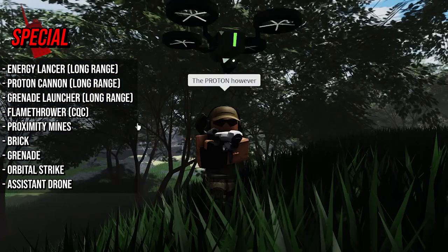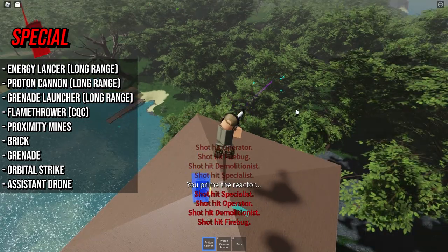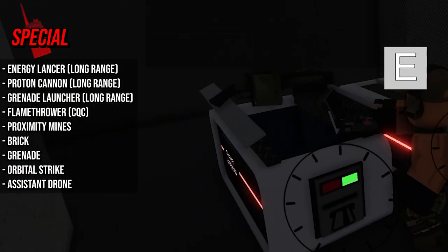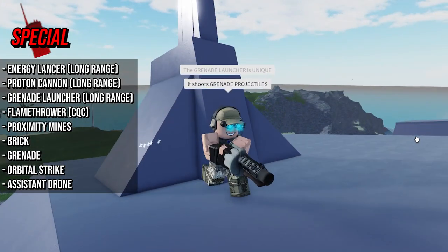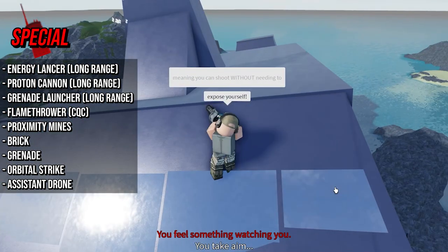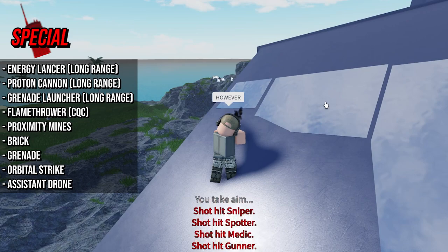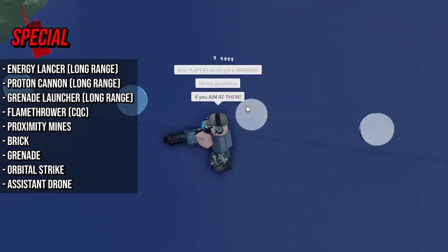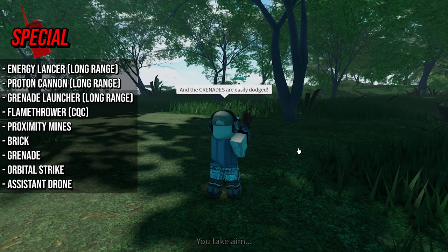The energy lancer can shoot through walls. The proton is a special ability — it can hit multiple targets at once if they are close together. The grenade launcher is a special weapon that can be found in different crates. It shoots grenade projectiles that travel in an arc, meaning you can shoot without needing to expose yourself. The splash damage is great and players won't get a warning if you aim at them. However, bouncy terrain can make the grenades miss, and the grenades are easily dodged.